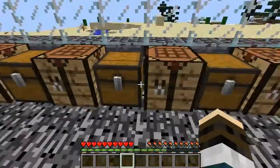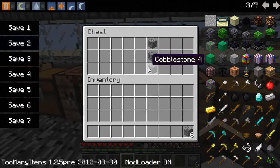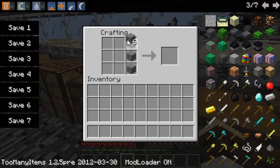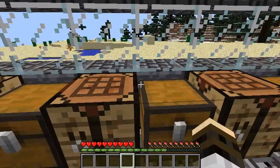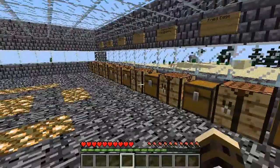Next up is the S-Stone, which is crafted with nine cobblestone just like this, and it'll give you nine S-Stone. As you can see, these walls are made out of S-Stone.